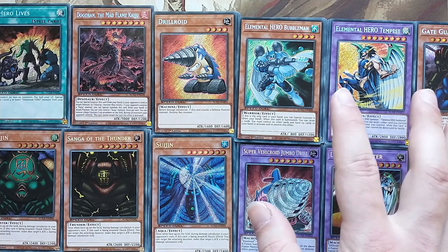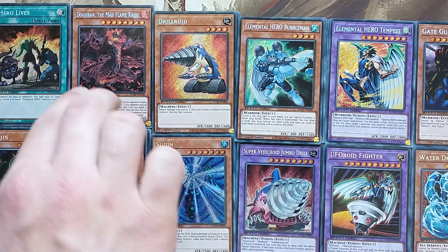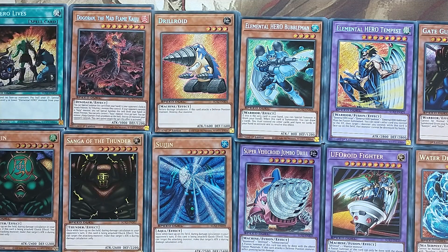We have the Secret Rares in front of us. In total in this set we have 12 Secret Rares. There appears to be one kind of short print, and if you were to guess, you'd probably guess it to be Dogron the Mad Flame Kaiju. Over the 48 boxes — in which there are four Secret Rares in each individual box — we only got 10 of those, with the average being around 15 to 16 per card.